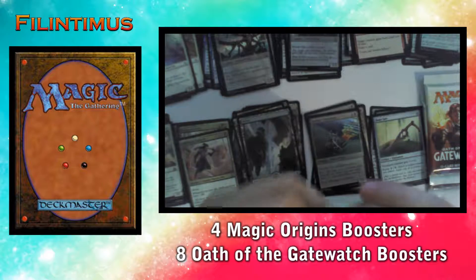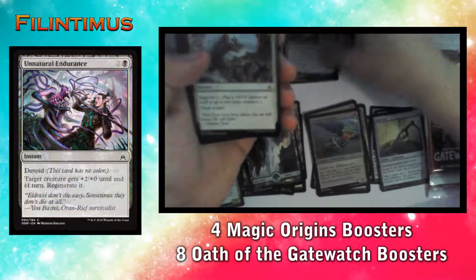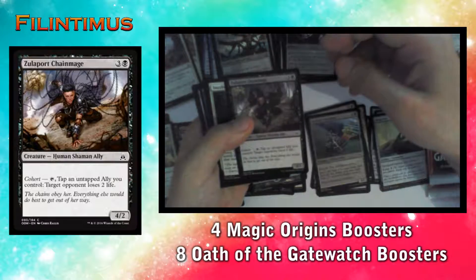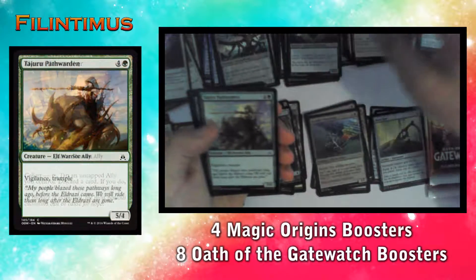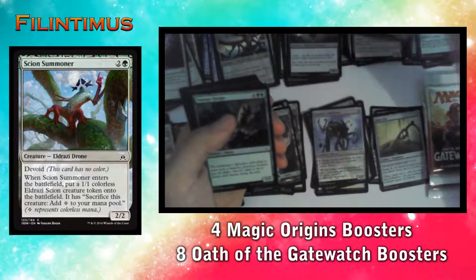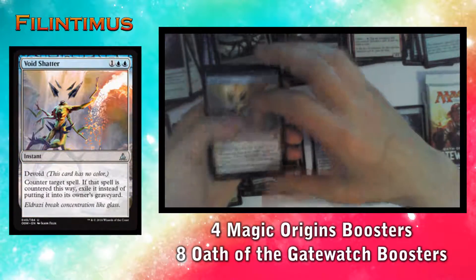Alright, could be worse. We have a Natural Endurance, a Shoulder to Shoulder, a Zada's Commando, a Zulaport Chainmage, a Dazzling Reflection, a Consuming Flame Seeker, a Tajuru Pathfinder, a Kozilek's Pathfinder, a Scion Summoner, a Canopy Gorger, a Chitinous Cloak, another Weapon Trainer, and a Void Shatter.